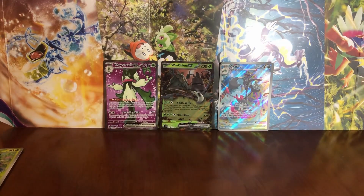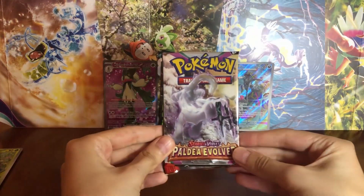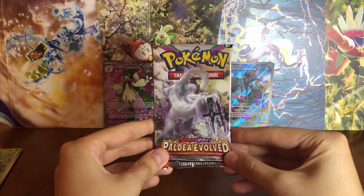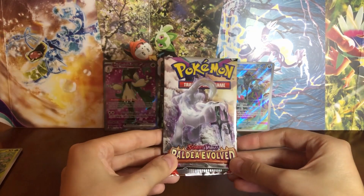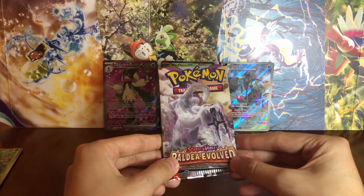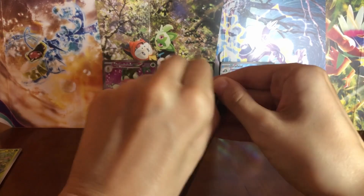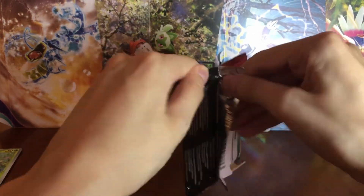My final pack — I picked my favorite art from the packs, which is Chien-Pao. I love Chien-Pao, it's my favorite of the Ruinous Quartet, and this art is amazing. The Chien-Pao card is also a chase for me. But if I have to choose, I'm picking the Meowscarada.